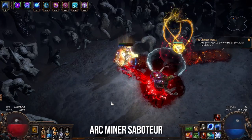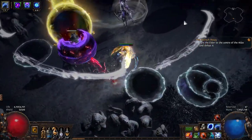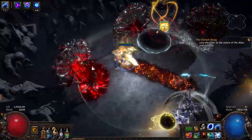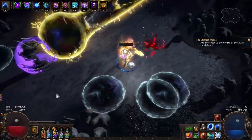Pick a good league starter. As a general rule of thumb, good league starters have the following qualities: they're easy to level, require little to no currency to get into mapping, and can do pretty much all content. However, when picking your league starter, it's also important to consider the goals you set for yourself, as per my first tip.